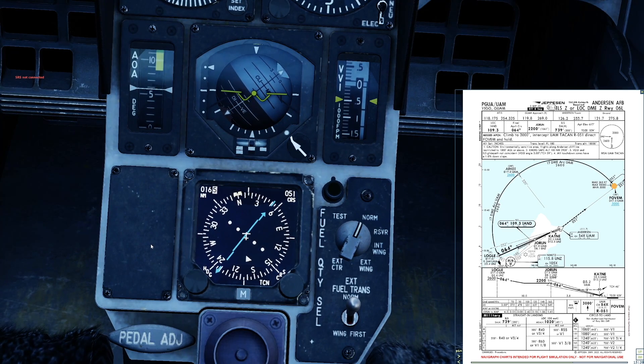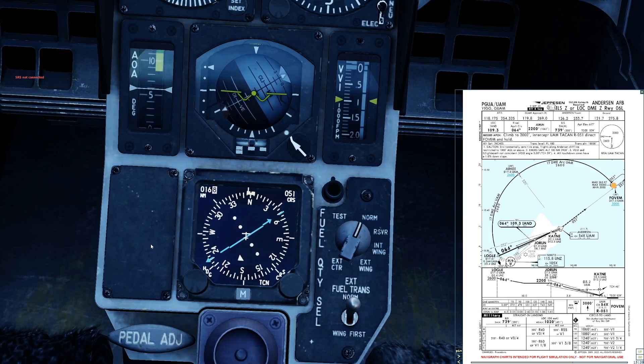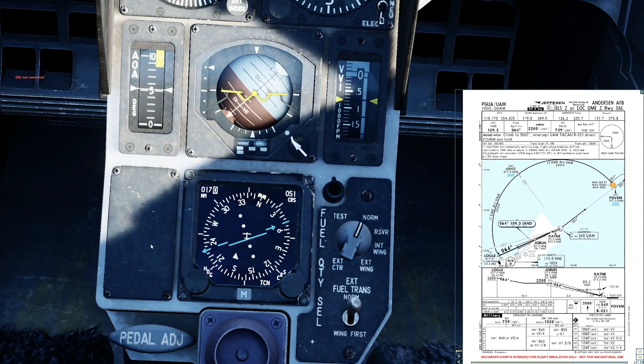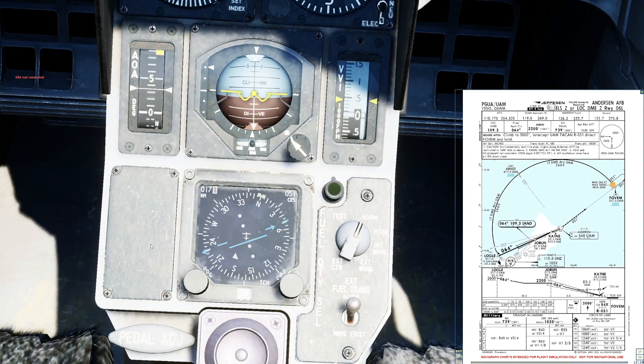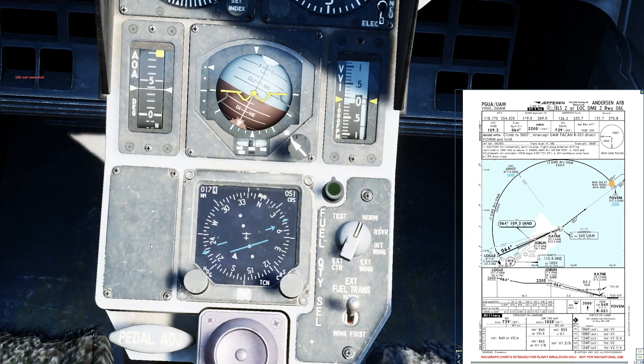Starting the turn now, keeping an eye on that distance. We've got 54 X-ray, which is Anderson TACAN, dialed in. Keeping an eye on that little blue tick at around the half-eight, nine o'clock position on the ROWS.